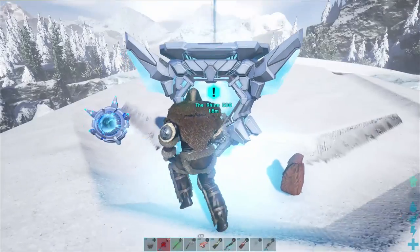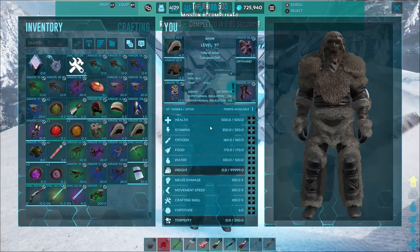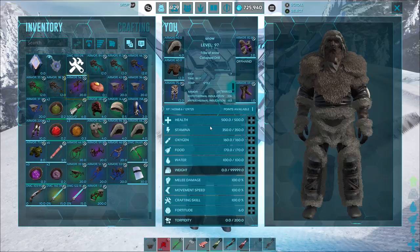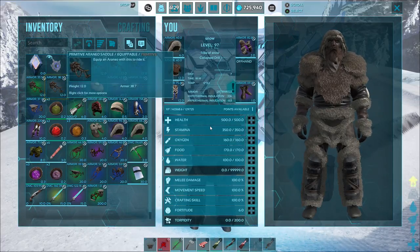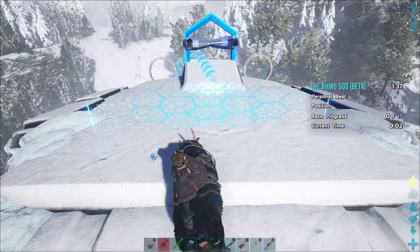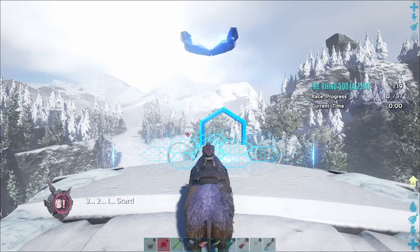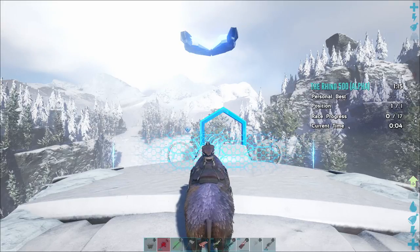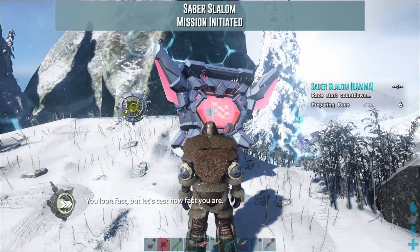It looks like Gamma is more or less fishing quality style loot. Expect it to go up to maybe Journeyman and Primitive, but that's about it. Then you've got Beta, which generally is like yellow and green drops, and then you've got Alpha, which is normally like red or purple. They will be reworking the loot tables from what I've seen on some of the comments on Reddit and elsewhere.